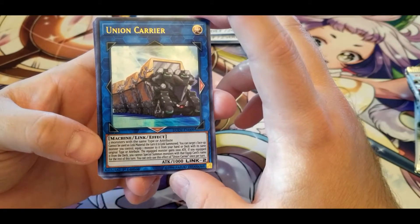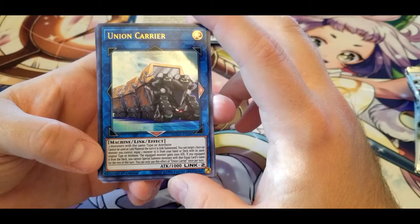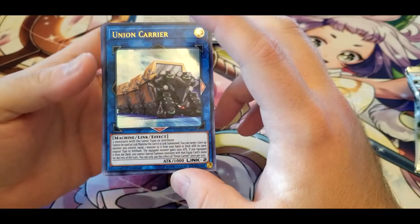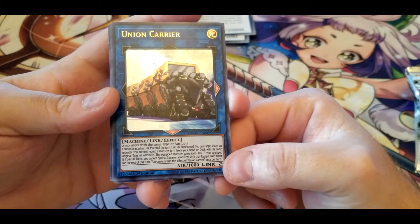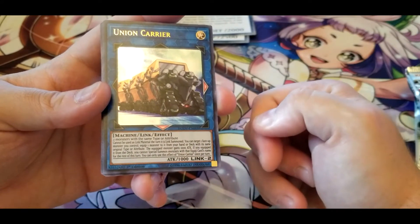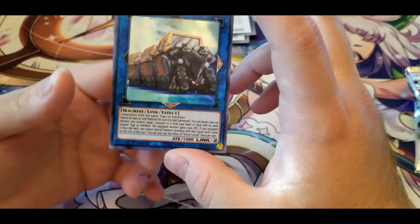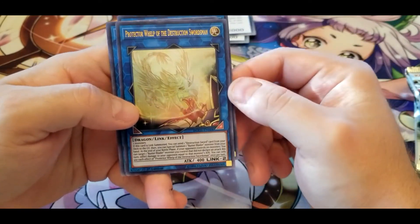Union Carrier — two monsters with the same type or attribute; cannot be used as Link material the turn it is Link Summoned. You can target one face-up monster you control and equip one monster to it from your hand or deck with the same original type and attribute. The equipped monster gains 1000 ATK. If you equipped it from the deck, you cannot Special Summon monsters with that equipped card's name for the rest of the turn. It's a shame you can't immediately use it to link summon higher, but the ability to pull a card from your deck to attach to a monster — and get it into the graveyard quicker — is really useful.